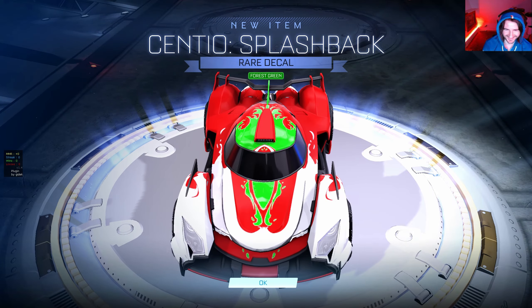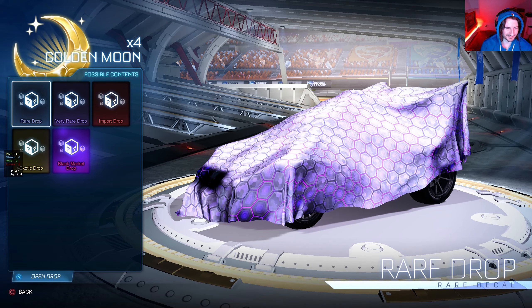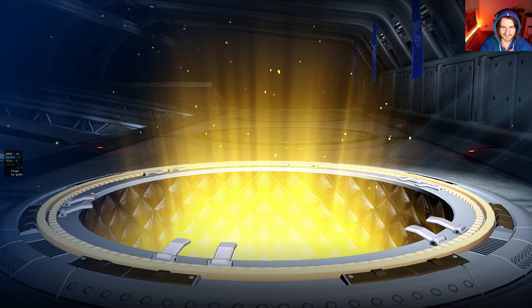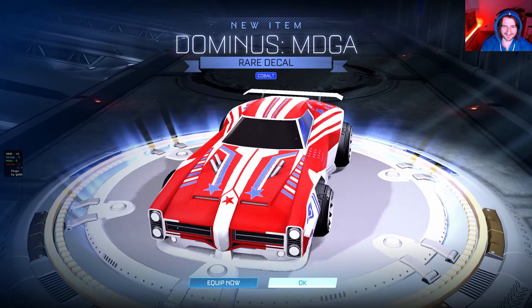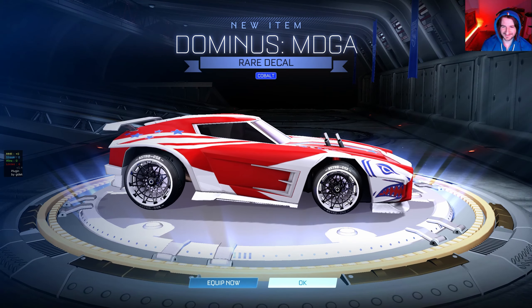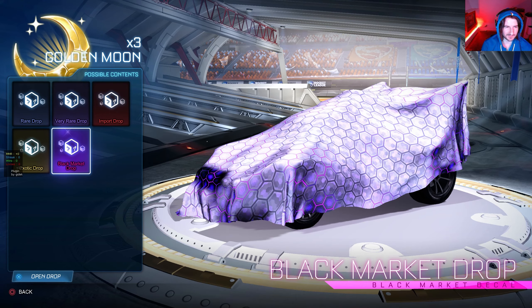Where's Noob? We should have Noob here. I'm gonna select rare because I want a black market - Titanium White Mainframe right here. Here we go, imagine... that's not too bad. Cobalt Dominus - at least it's painted. Red, white and blue - America! Fourth of July decal there. Alright, black market drop because I want a black market.